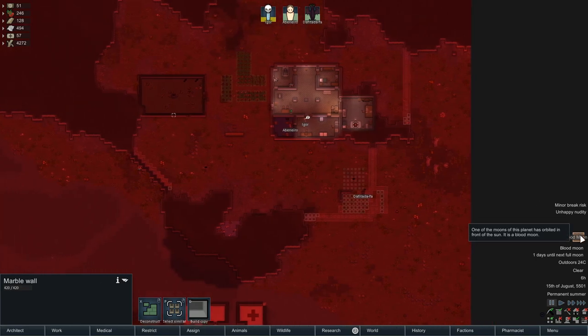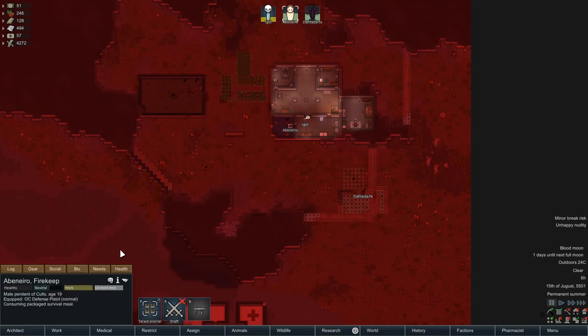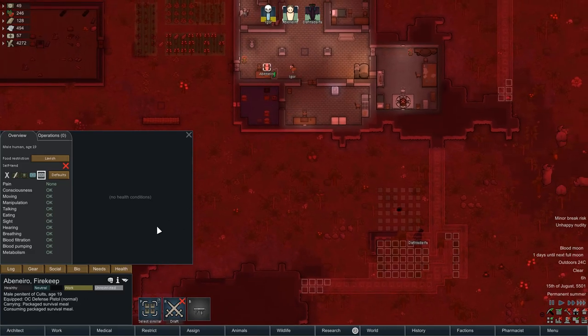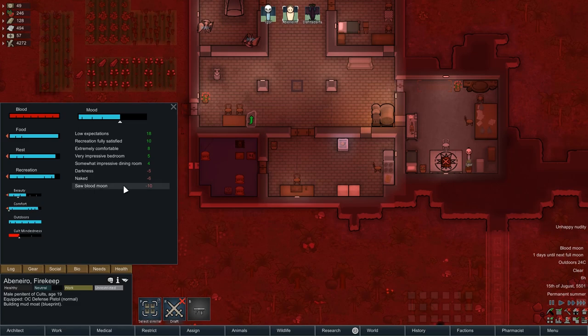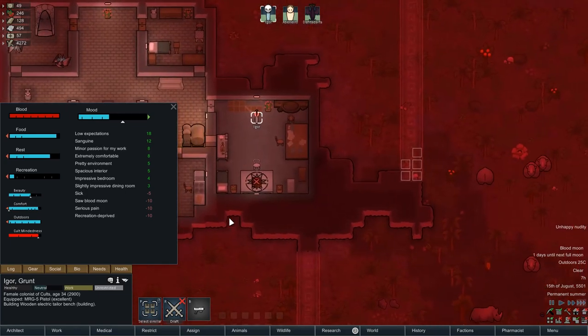Help me, I'm scared. What the hell is this? One of the moons is orbiting in front of the sun. It's a blood moon. What does that do then? I assume that makes everyone sad or some shit. 'Saw blood moon.' Oh, for God's sake. Numbing cold — what? Is he cold or something? Oh, he's in a fucking fridge. Hey, get out of the fridge, idiot. Okay, so he's no longer cold, it's because he's only got no clothes on. 'Saw blood moon' is just minus ten, is it? Okay. That's a little bit annoying, because whenever they go outside, they're obviously going to be hit with that.